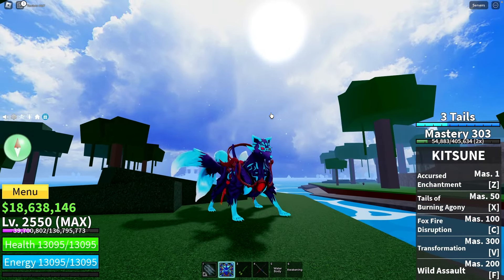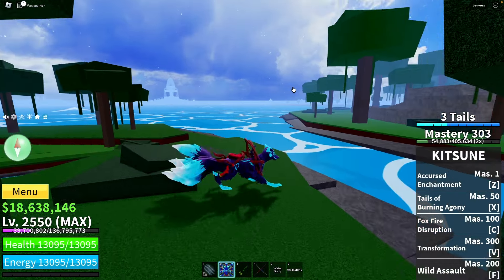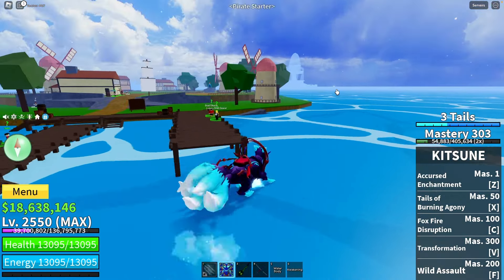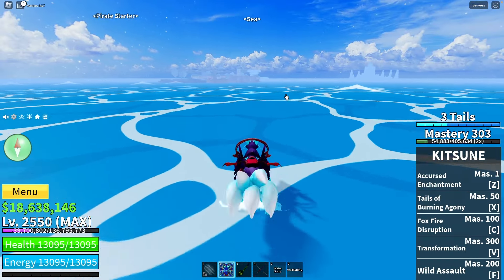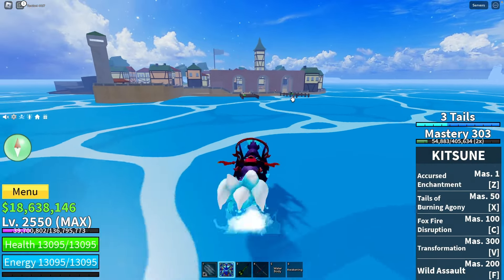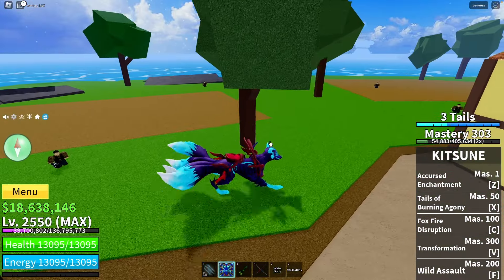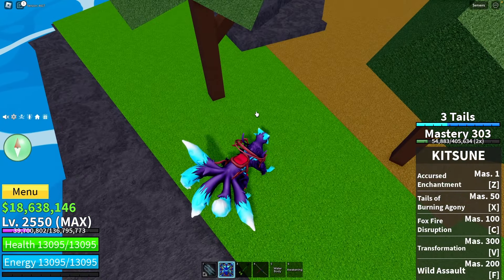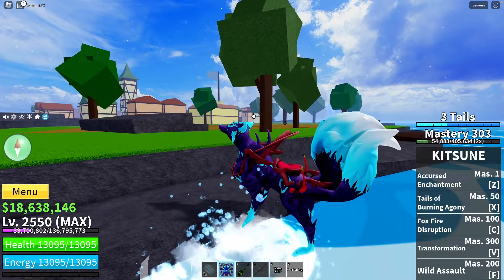In the first sea it's super easy to farm and check all spawn locations. Our next stop is pirate village island. Here we have two spots: the first is right under that tree, and the next one is under those trees between them — it can be easily located.